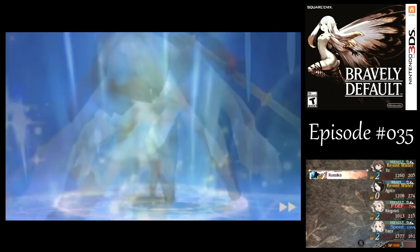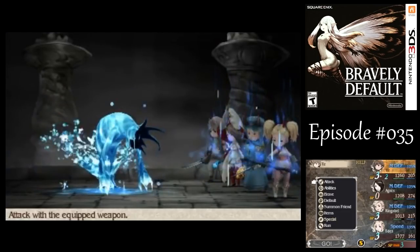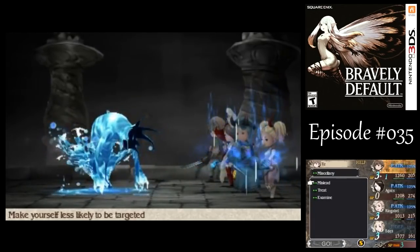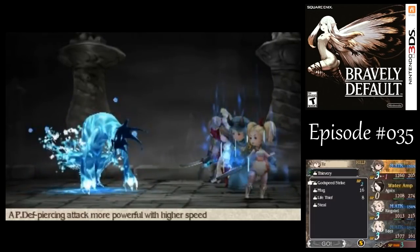If you don't have Lux yet, this fight is going to be considerably harder for you. It's still very doable — I've done it before — but you really want to have the water resistance. That's why I've also got a Bates Water and an Ice Charm equipped on a couple of my party members.